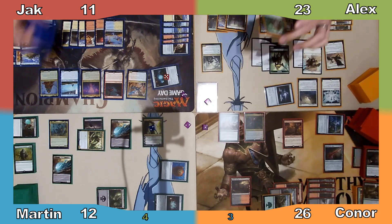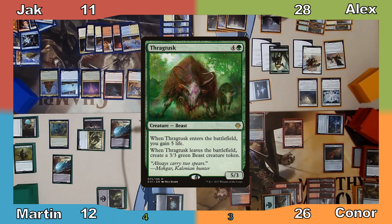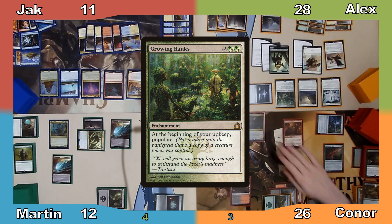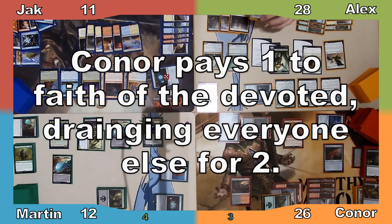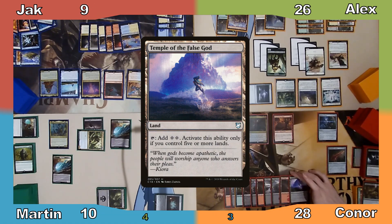Alex casts Thragtusk, gaining 5 life and populating his Bird. Next he casts Growing Ranks, populating his Bird once again, and ends his turn. Connor responds by rummaging with Anje, discarding and drawing, then moves to his turn. Connor plays Temple of the False God, then passes to Martin without casting anything.